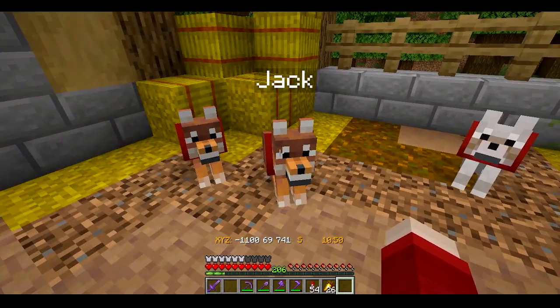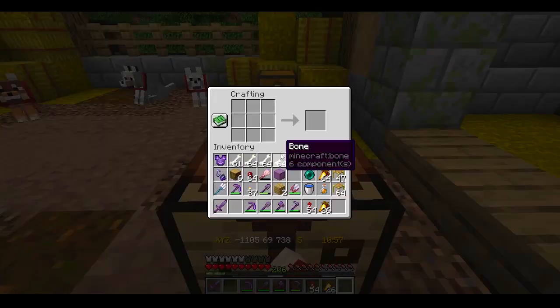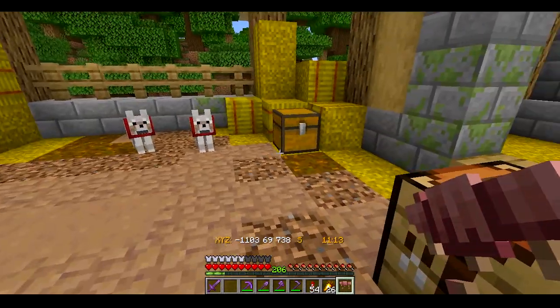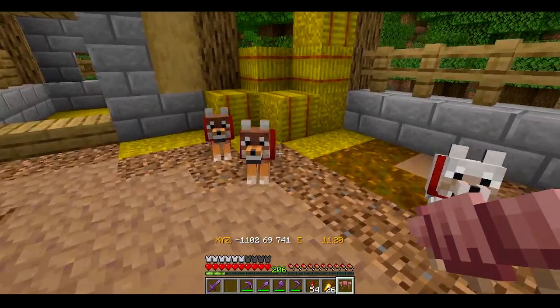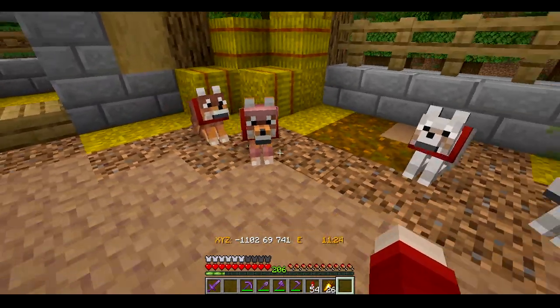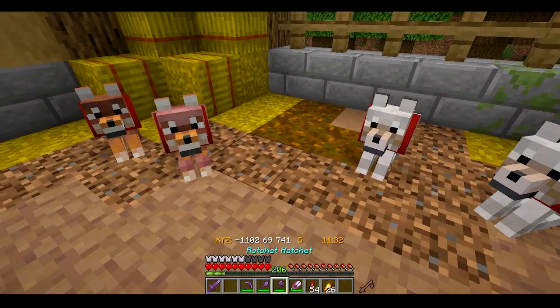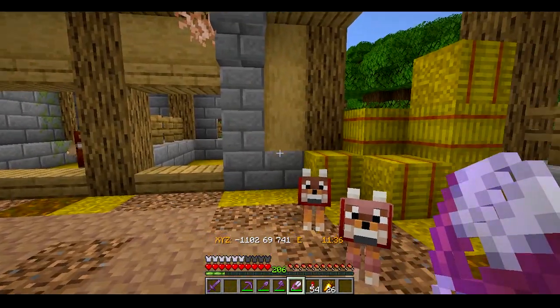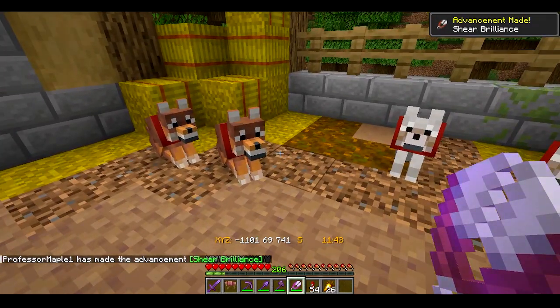What I want to do is look into the scute thing — the armadillo scute — because we can make armor with it. We'll put it on Jack. Jack's got a jacket now! And then I think it's shears to take it off — shear brilliance! We get another advancement just for taking the armor off. We can also color the armor.